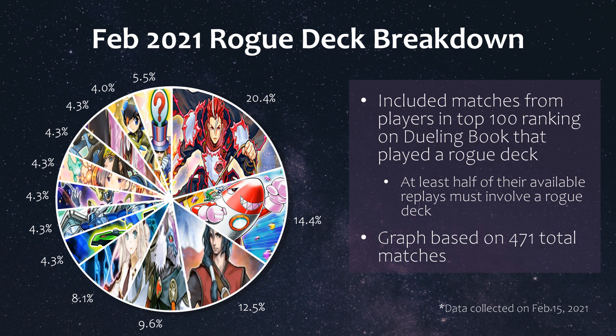Some other rogue decks included ABC, Heroes, Altergeist, Medulce, Mermail, Mathmech, Tribrigade, Lyralisk, and some other decks which included Adamancipator, Dinosaur, and other Invoked variants.